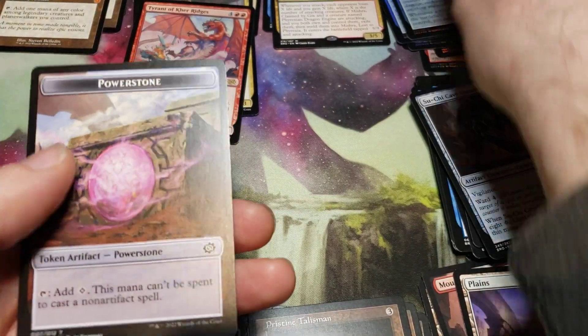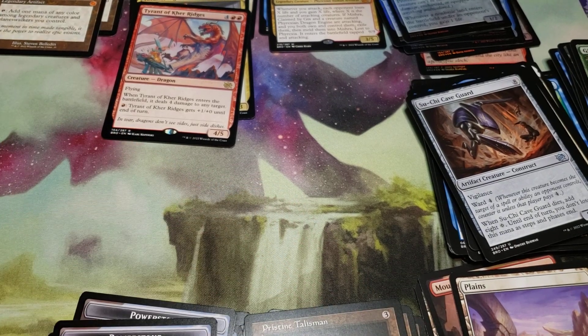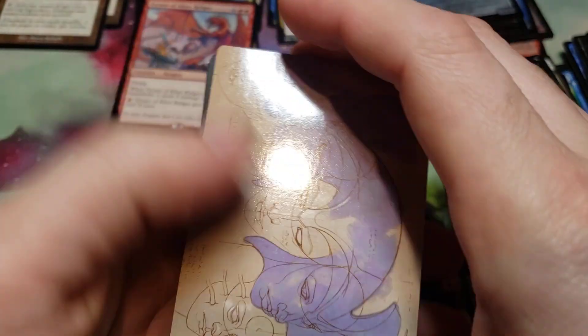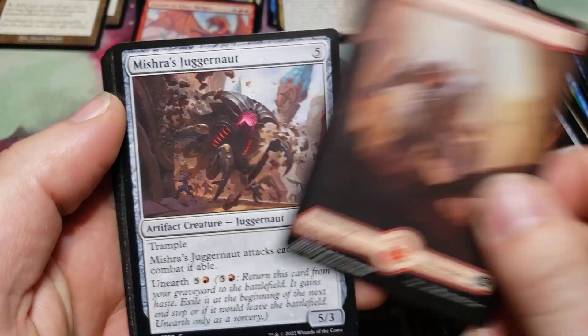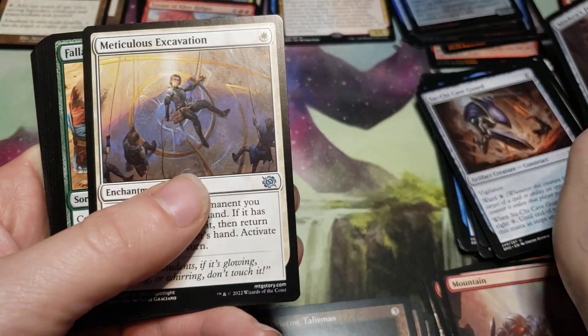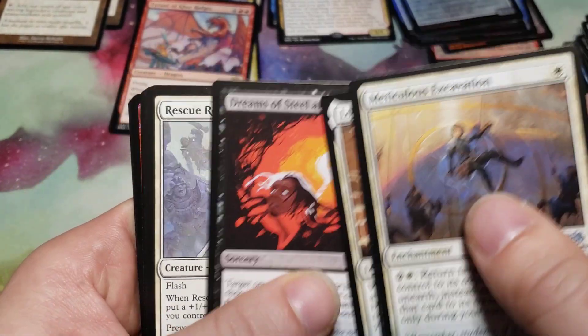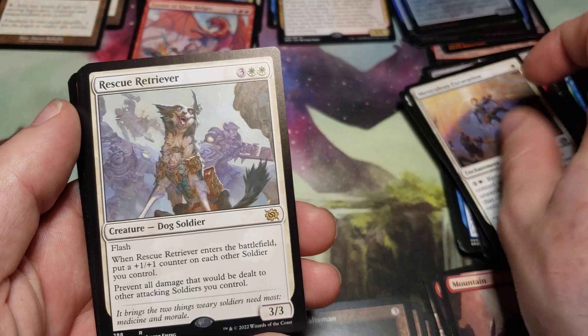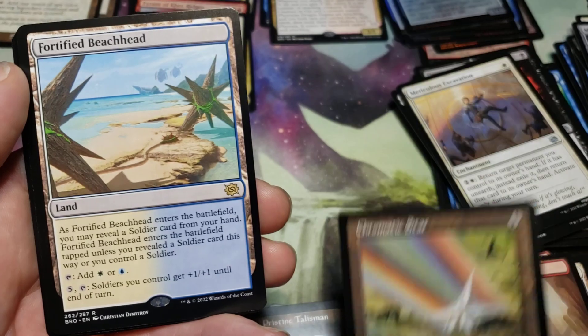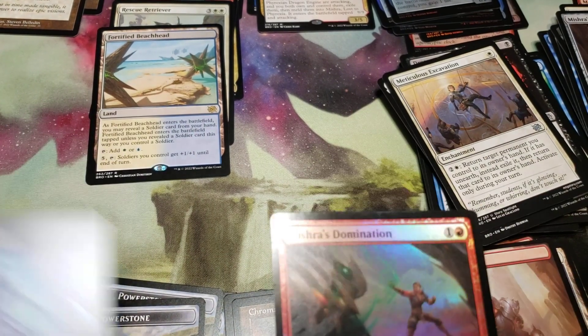And a power stone token. That was the first pack of the second box. We got another Helm of the Host schematic, art mountain full art. Rescue Retriever. Chromatic Star, Fortified Beachhead, and a foil Mishra's Domination, and a Teferi spirit token.